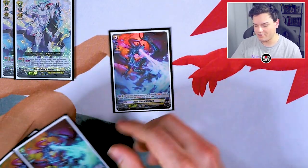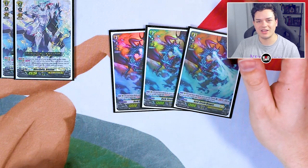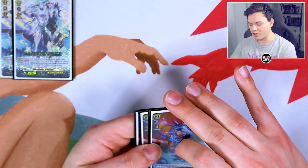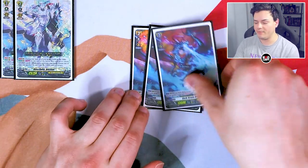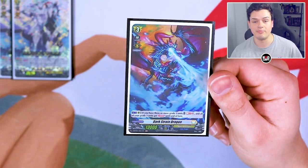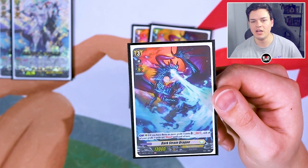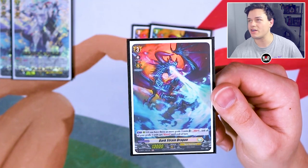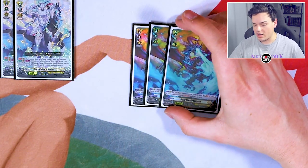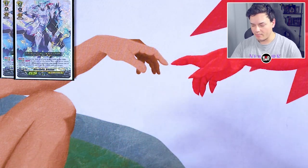Such as Dark Strain — back at four, even though we're running it at three. Dark Strain's skill is you Soul Blast two and until the end of the turn, all your Grade 3s on your board have boost. So all your Grade 3s are boosters — you swing with them, boost with them, re-stand all of them with Bastion Prime. It's a great card. This card was limited to one and it's now back up to four, so I am running three copies.